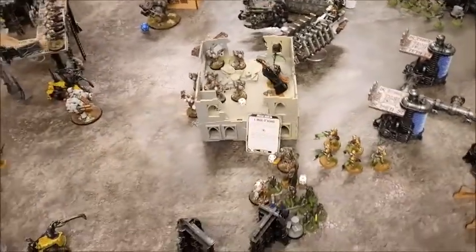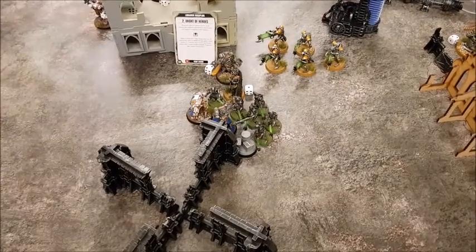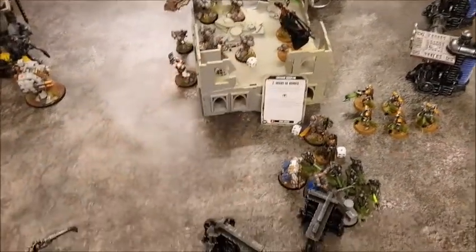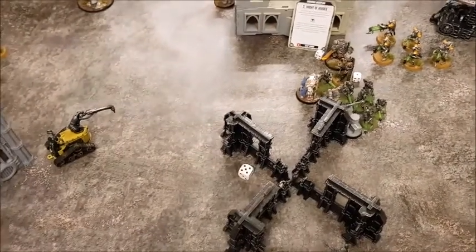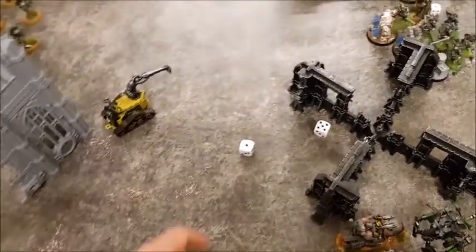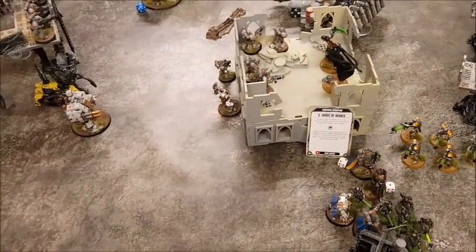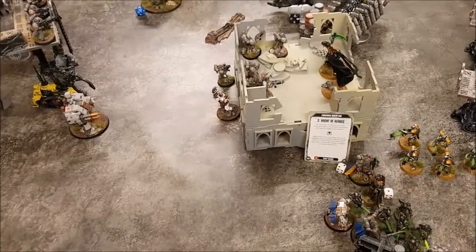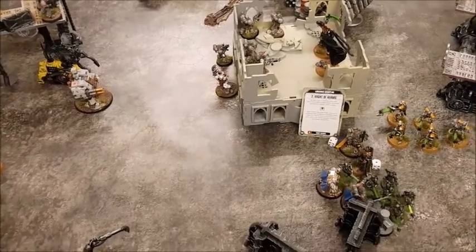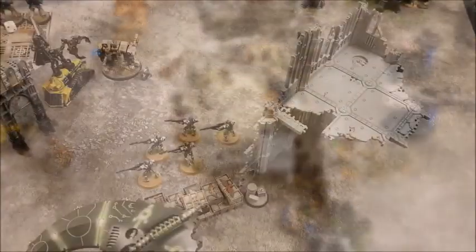Katana powers: Anti-Matter Meteor targeting this squad of Intercessors. Rolling a d6 — on a 2+ the enemy suffers d3 mortal wounds, which is one. That Intercessor at the front is dead. On a six it would suffer d6 mortal wounds, but only applies if the Katana is being used as a Tesseract Vault, which it isn't. End of powers phase.